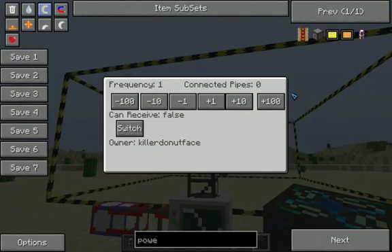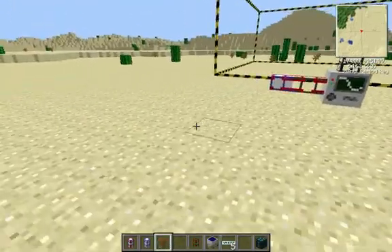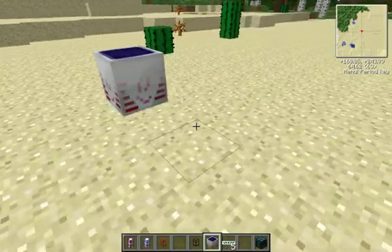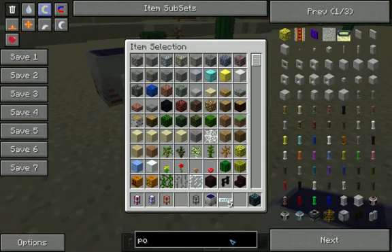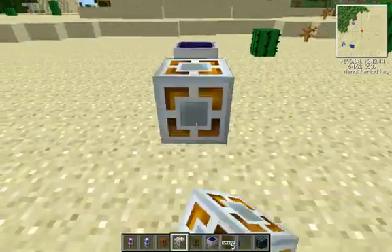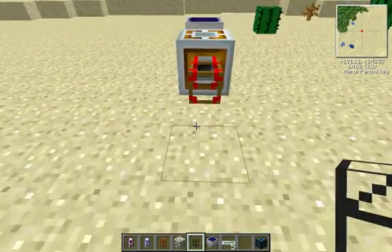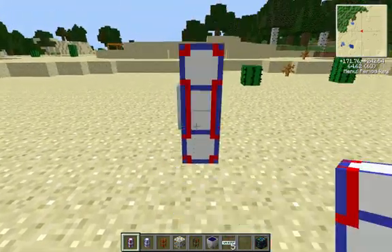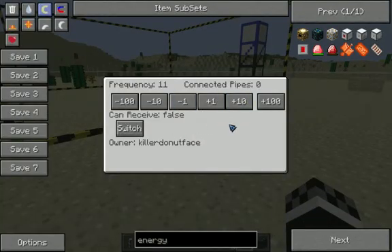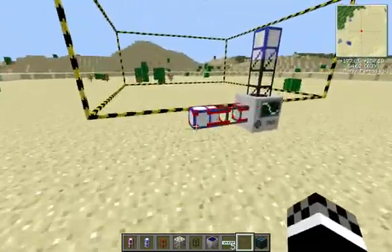So what's this connected to? This is one, so we set this to one. And then set receive to true. How to power it is to put a high voltage solar down anywhere. Then you want to grab glass fiber cables, then grab an energy link. Then you want to grab a wooden conductive pipe, then put down a power teleport pipe. Click that, then set it to whatever you have this pipe set to — I have it to eleven, so I'm going to set it to eleven. Now in order to make it power, all you have to do is go over here and click true.